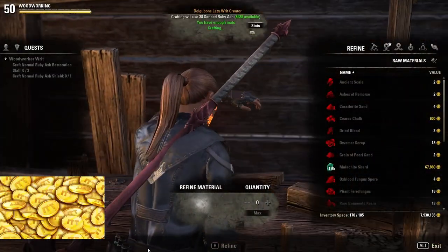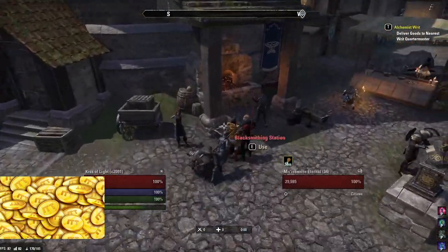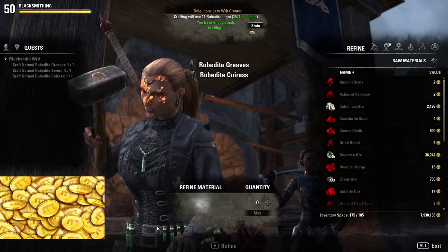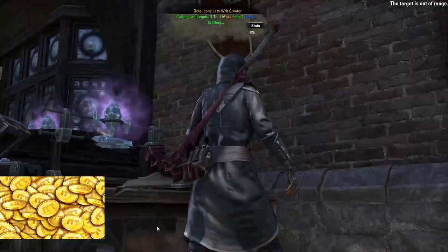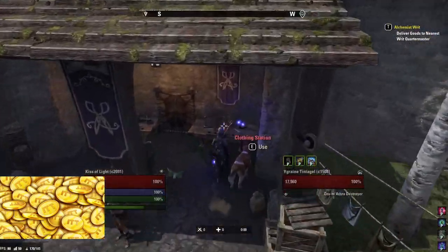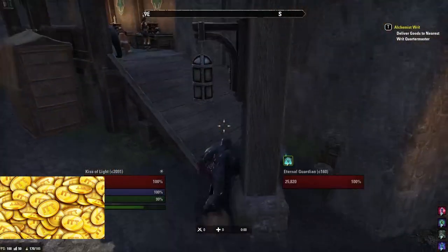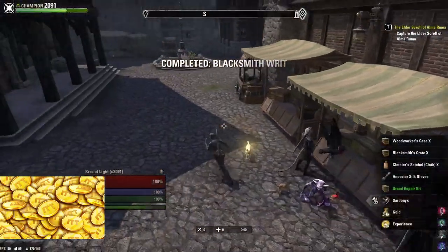First off, doing daily crafting writs is one of the most common and easiest ways to gain a steady income. Basically you spend around 2-3 minutes to do 7 crafting quests across all crafting professions in the game. You'll be rewarded with over 5,000 gold with CPs and ESO+, plus golden upgrade materials like Dreughs works, master writs, and crafting surveys — making you easily 30,000 gold or more on average. And the best part is that you can do it daily on all your characters, which results in 500,000 gold or more if you have all 18 characters ready.